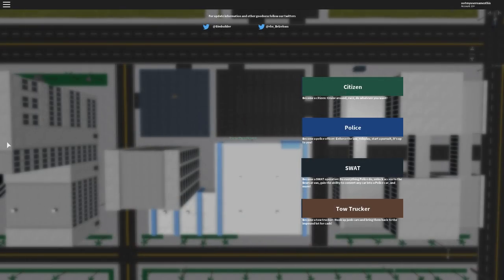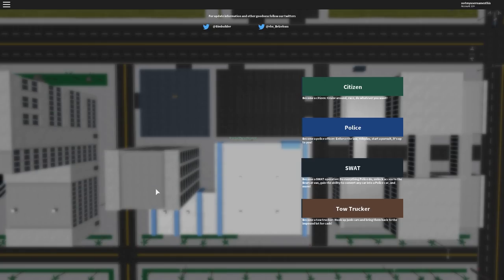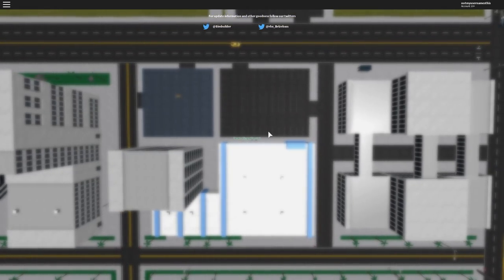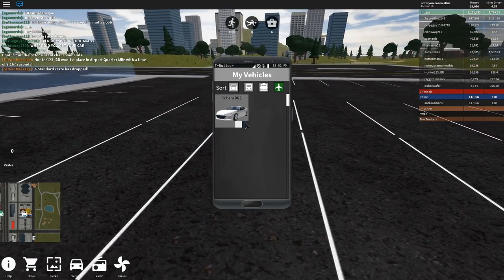Hey everyone. I'm going to be playing Vehicle Simulator and I'm going to show you how to get the X-Hawk Mundo badge, which I have gotten on my main account. That's why I'm on my alt right here, because this one doesn't have the badge yet, so I'm going to just spawn in and let's go get the badge.